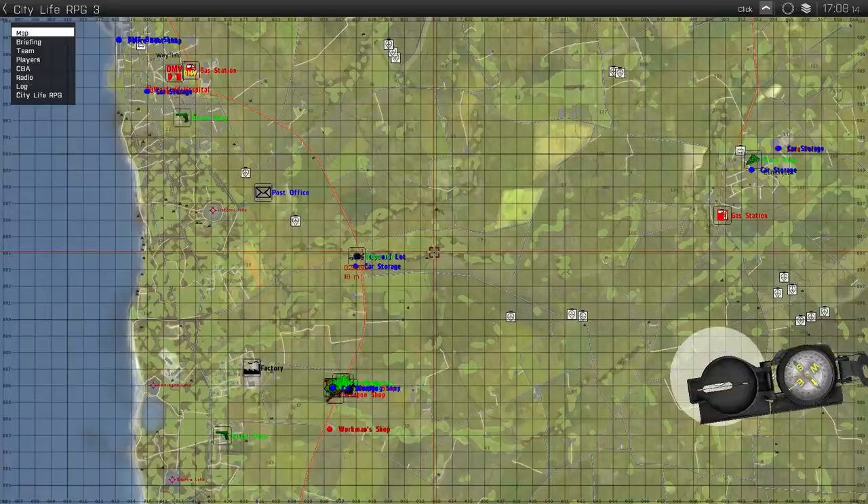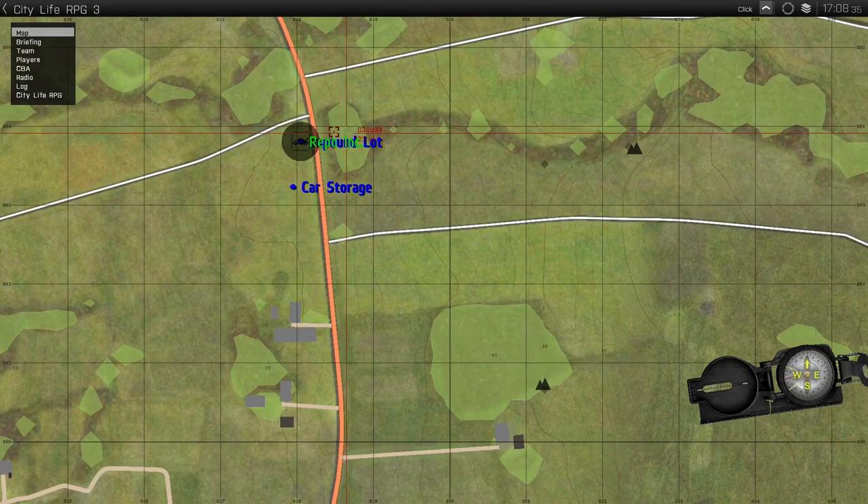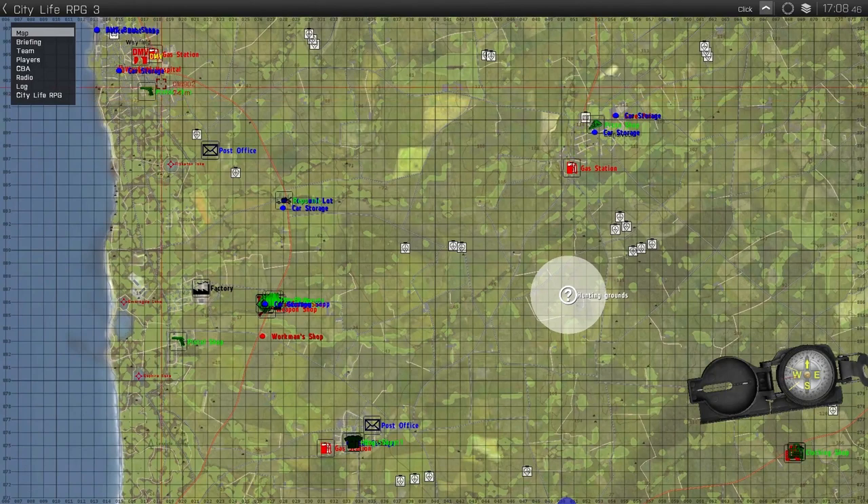The repo lot is located north of PD and south of Wayfield. It is also where the repo lot is, along with Repo Incorporate. Repo Incorporate is the business where you go to purchase your job.